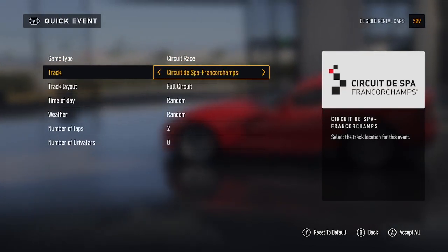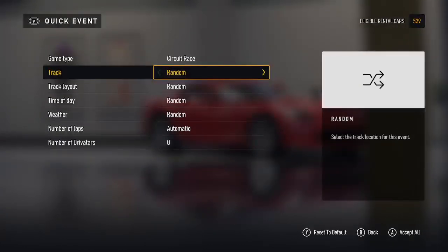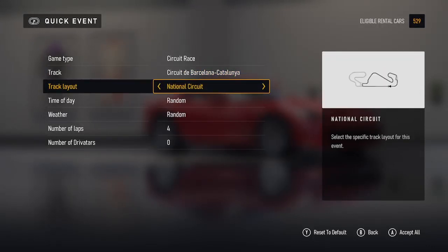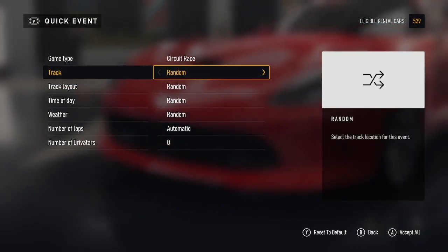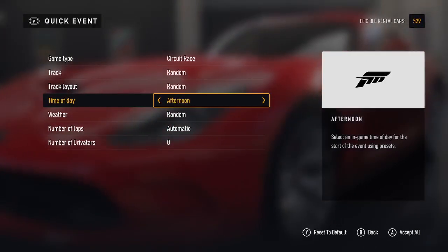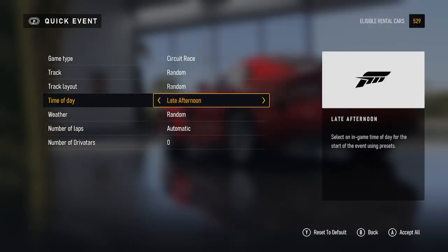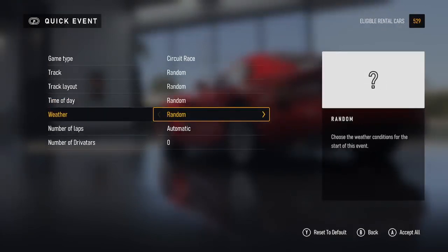For tracks you can go random or pick from any of the tracks in the game — I generally keep it as random. Track layout is just random. If you click on any of the races you can change the circuit type. Time of day options include sunrise, morning, late morning, noon, afternoon, late afternoon, evening, sunset, night, and midnight. I keep it on random so I can get whatever time of day I want.